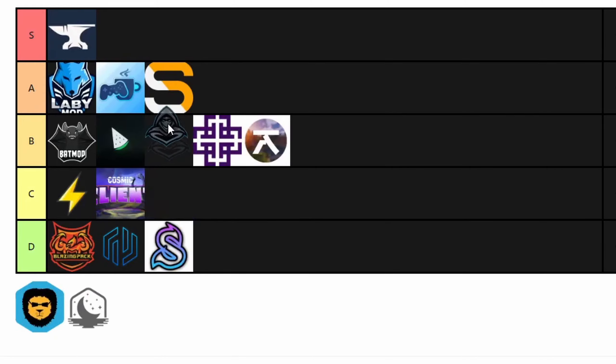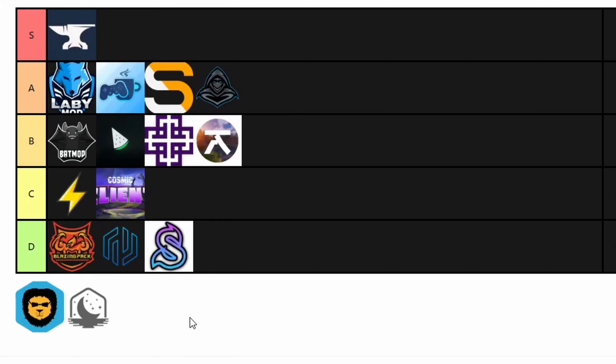Lennium Client — A tier. My initial reaction to Lennium Client was really good. I like it. Personally, I find the particles inside the inventory slightly distracting occasionally, but it looks clean and super nice. The appearance of the Lennium Client is the main reason I put it in A tier — because it works. It's a very good client, and the looks and appearance are very sleek and cool. I just enjoyed my experience with the Lennium Client.